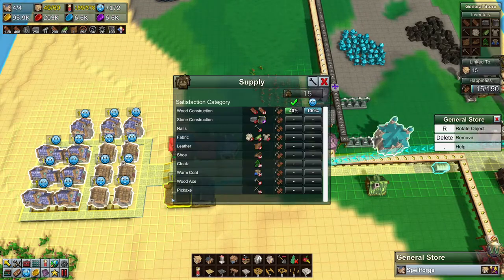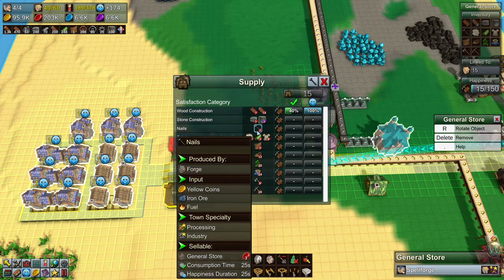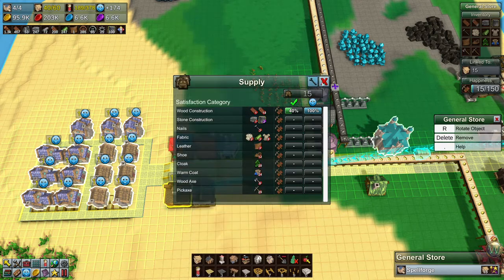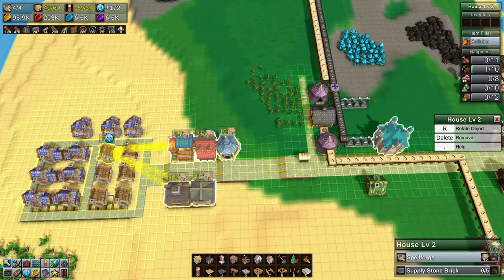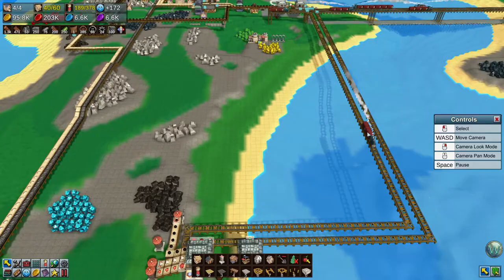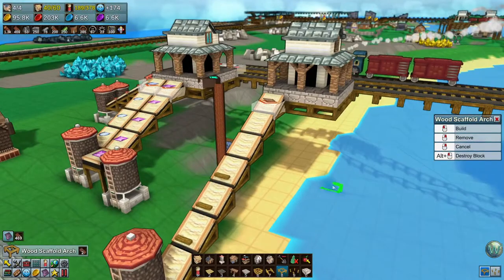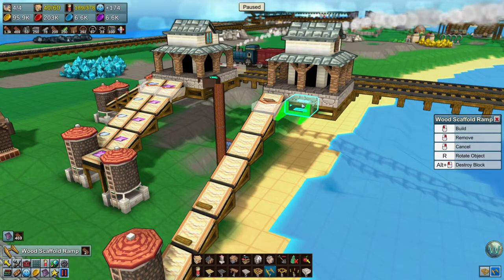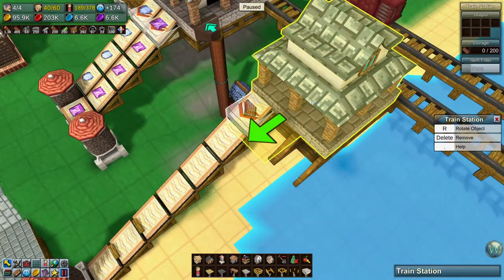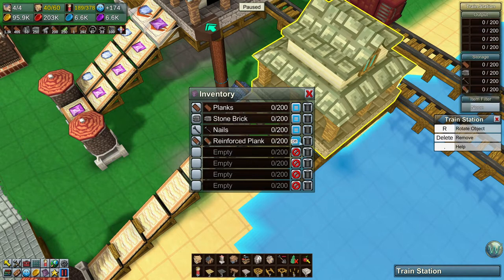Planks, reinforced planks — well actually we should cancel planks then, or cancel one or the other. Nails and stone bricks all being sold here. So we could sell other items, but this will hold us up for now. Whenever those stone bricks actually make it back here — there they are. And the nails. We need to unload these other things though. We need to do a few things — there and there. And then this needs to have a spot for stone brick, a spot for nail, and a spot for reinforced planks. I have to do the whole setup, Wally, not just part of it.